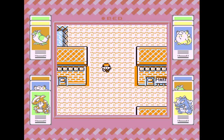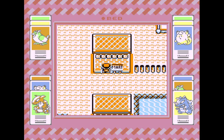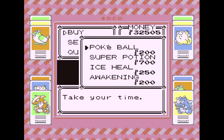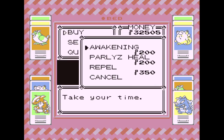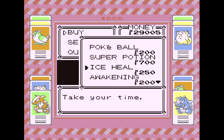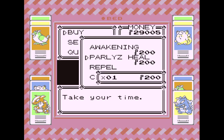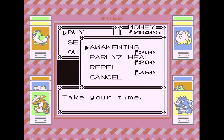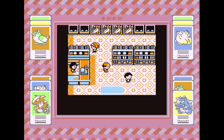Then we'll go down here. We're going to go to Route 11. On the way, let's pick up some Potions — we don't have any. They just have Super Potions now, so we'll pick up a couple. They're a little more expensive. And a couple Paralyze Heals. We spent a nice stat, but that's okay.